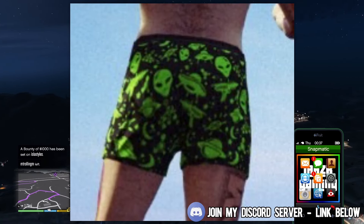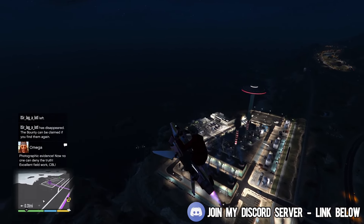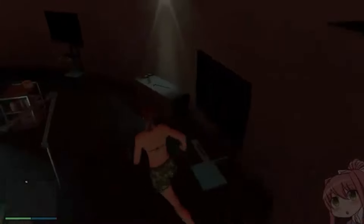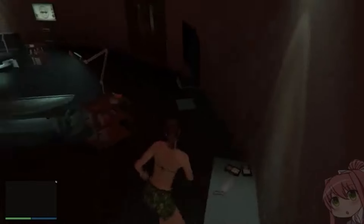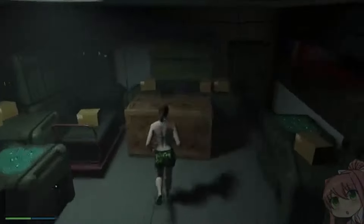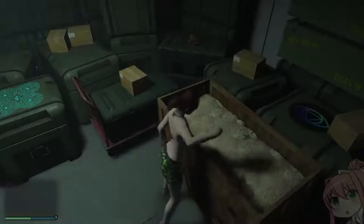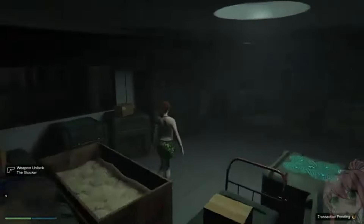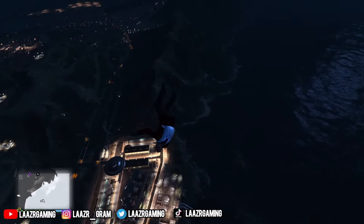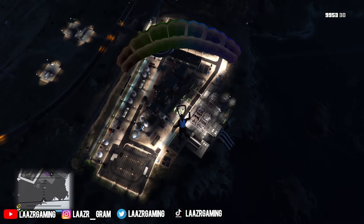You unlock those boxer shorts if you get abducted and don't get teleported to the Fort Zancudo bunker — there's a 50/50 chance. If you end up at a random location on the map, you unlock the boxers. However, if you do get teleported to the Fort Zancudo bunker, you have the potential to unlock the brand new stun baton weapon. You'll have 10 minutes inside the bunker before gas is released — locate a crowbar, make your way into the room, and break open the box to unlock the weapon. You must log in on Halloween day as that is likely the only day you can unlock it.